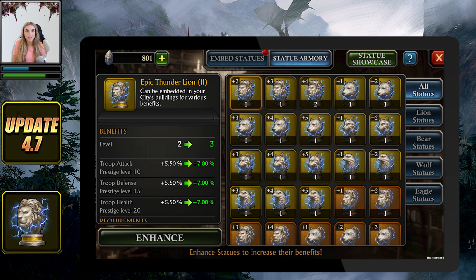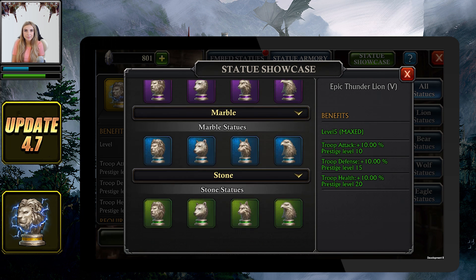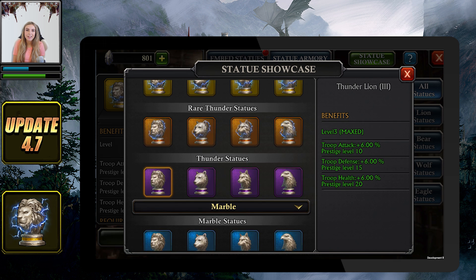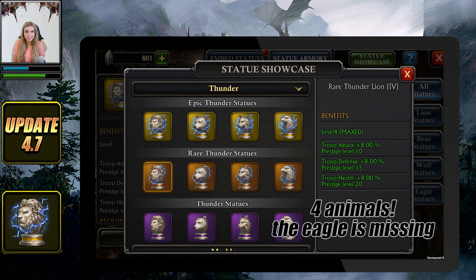Tap on the statue armory tab and then on statue showcase. Similar to dragon emblems, these statues will come in 5 different colors: green, blue, purple, orange and gold. And for each color you will find 3 different animals represented: lion, bear and wolf.